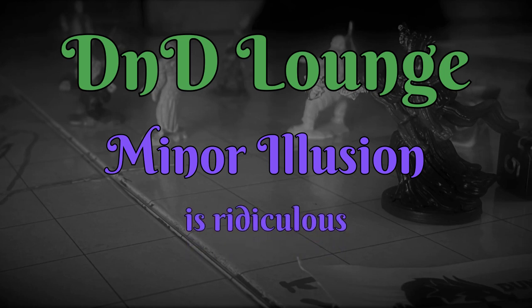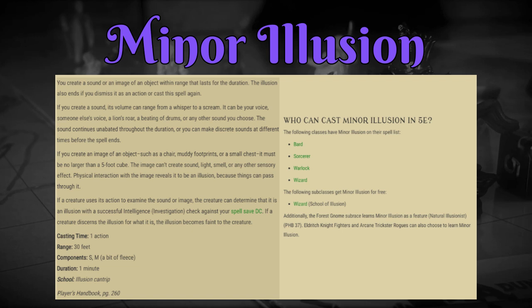Minor Illusion is ridiculous. It's a powerful cantrip for spellcasters who'd rather fleece their foes than blast them outright, and the variety of uses makes it ridiculous. It can help you deceive plebs, hide from foes, and create distractions. Here's the spell's description and the classes you can cast it.